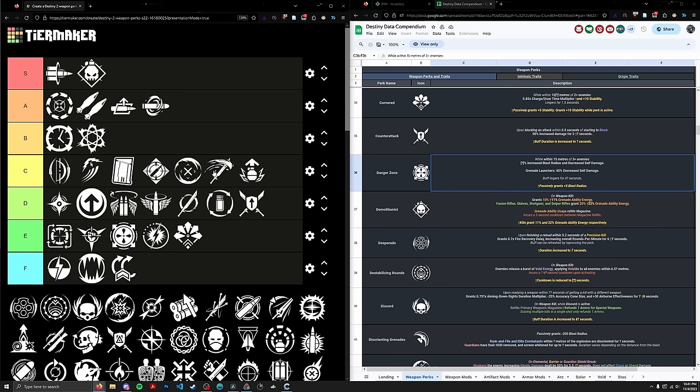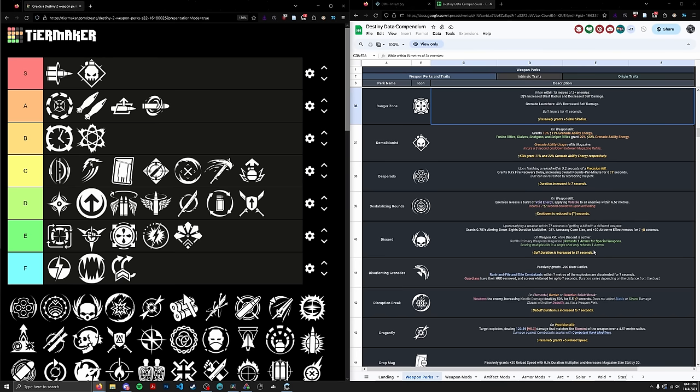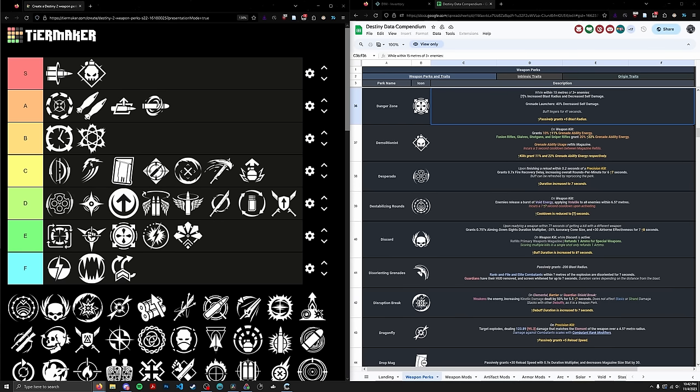Next up, Desperado. A lot of people see this as a PvP perk, familiar from Redrix's and the Messenger. But I think it is usable in PvE — it doesn't deserve to be in the F tier. This thing actually amounts to about a 40% DPS increase for primaries. If you look at other popular primary perks — Frenzy at 15%, Kill Clip at about 25%, Rampage maxed at 33% — this is not a bad perk. It does decrease your time-to-empty mag and requires a precision kill, but you're getting precision kills with primaries anyway. Not fantastic by any stretch, but it's going in the D tier, ranked 75th, above Cluster Bomb.